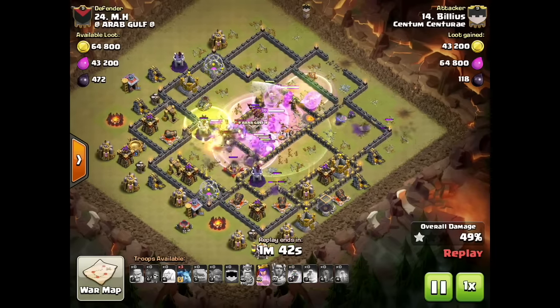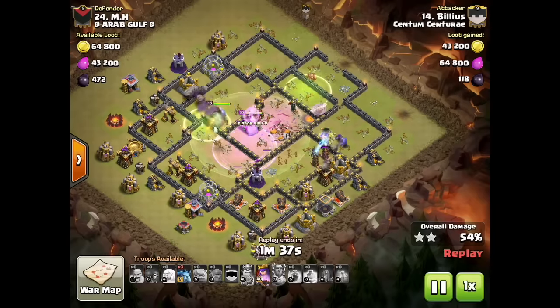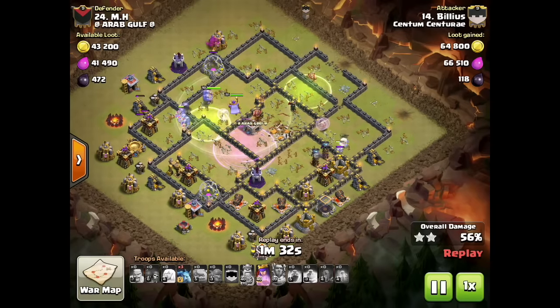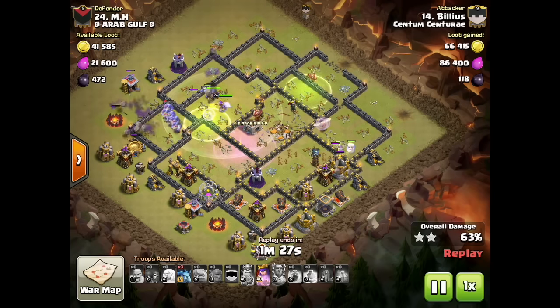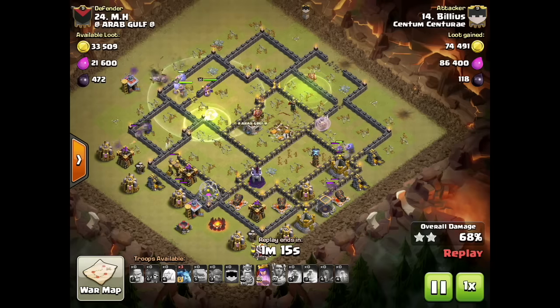Notice how the raged bowlers in the core were able to take out the adjacent buildings in the other compartments, including some of the Teslas. The strategy here is to not go at the strength — don't go in where the Teslas are. Try to avoid the double giant bomb areas that the base is designed for, and instead go in where you can keep the bowlers safe through as much of the base as possible. I'm being patient with the minis I brought along, keeping my eye on the cannon in the southeast area — they'll be brought in to help with cleanup.